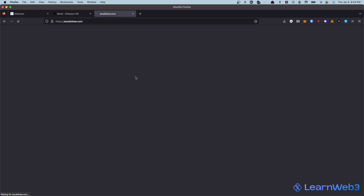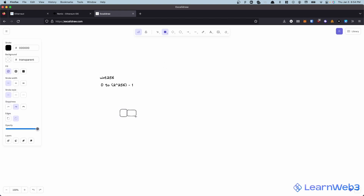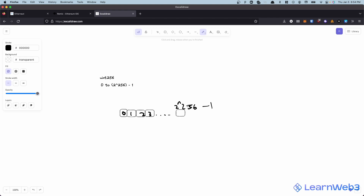Let's head over to the whiteboard and see what happens. We have a uint256, and a uint256 can hold values anywhere from 0 to 2 to the power 256 minus 1. This is the lower limit and this is the upper limit. Let's say these numbers are represented as boxes — we have a bunch of boxes, each representing a number possible for uint256 to contain. It essentially goes: 0, 1, 2, 3, all the way up to 2 to the power 256 minus 1.